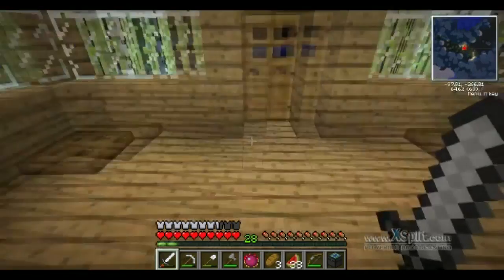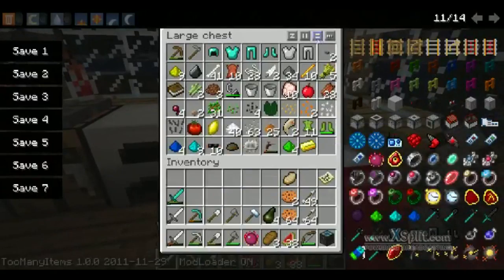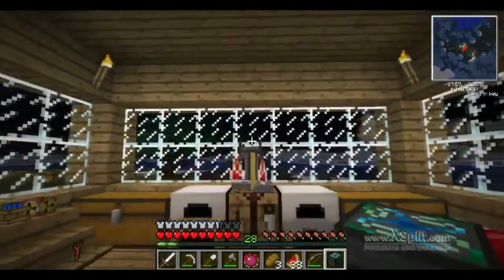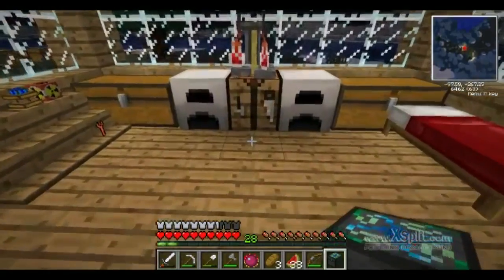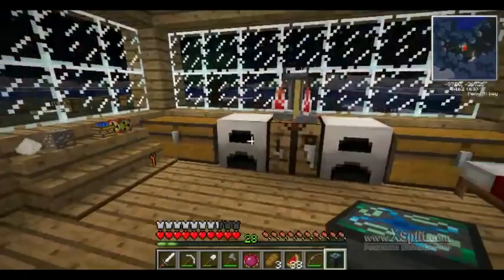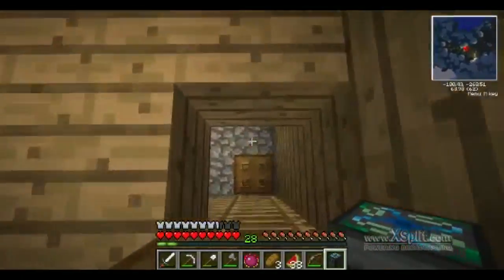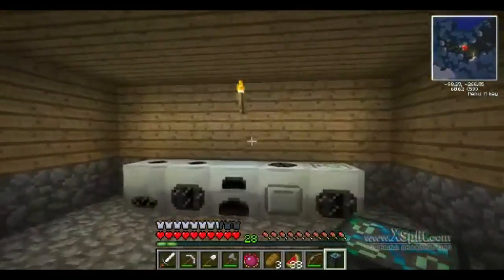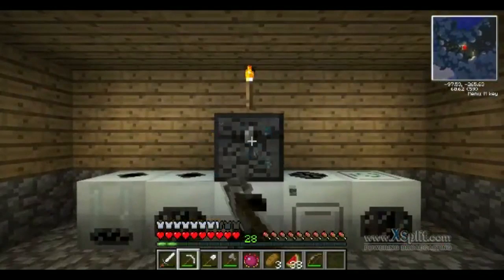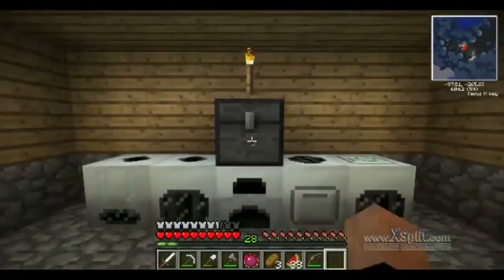I've got a gold ingot left over — I'll just put it in there for now. Can't be bothered to move it somewhere else. Now we've got our alchemical chest. Now I need to find a place to put this. I kind of want to have this on the top layer, but I could just have it here. Right, that's good — I'll put the alchemical chest there. So now I just need to make the gem of eternal density.